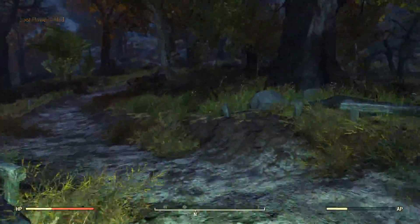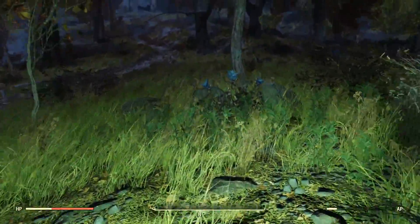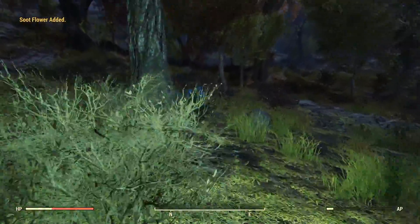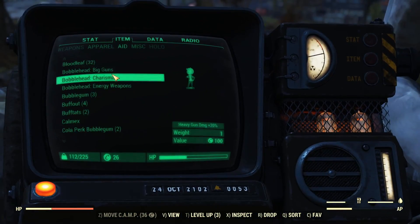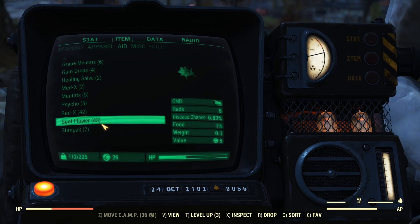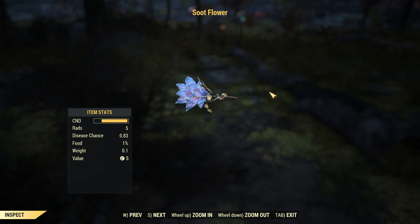If you want to head on into the forest this way, usually there's a soup flower right here and there's usually one over here as well. Anyways guys, that's my personal run that I do for soup flower inside Fallout 76. If we go into our aid menu and go all the way to soup flower, you can see that we got 43 from this run.